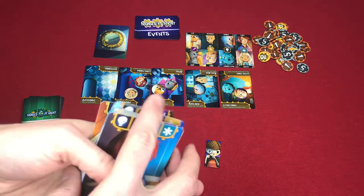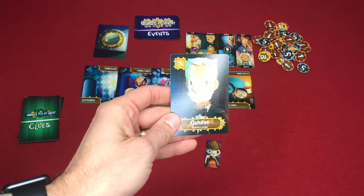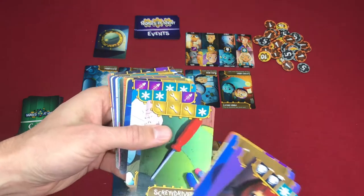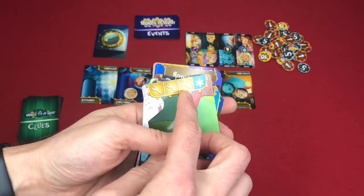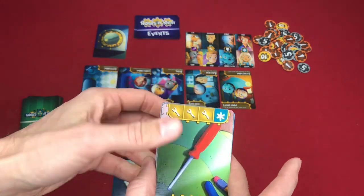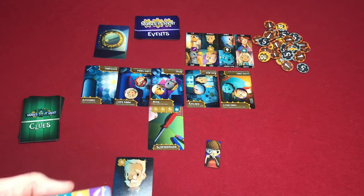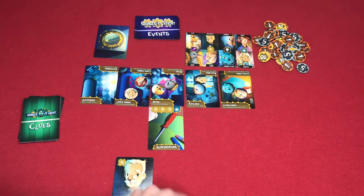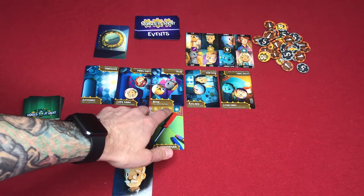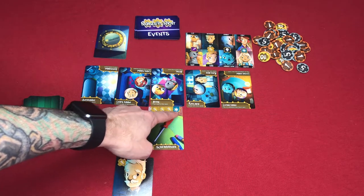Scoring is based upon the icons. For example, if you are grandpa, grandpa's icon is a wrench. Every time a card with a wrench is played, grandpa — and whoever else, like dad, who also has that symbol — will get a point. So if a card is out at the end of the game with three wrenches and one flower, everybody with the wrench icon gets three points, and sister and mom would get one point each.